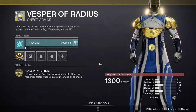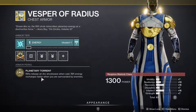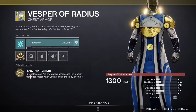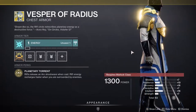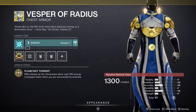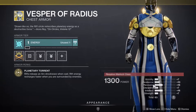Last but not least, Vesper of Radius, which is fine. Rifts release an arc shockwave when cast, and rift energy recharges faster when you are surrounded by enemies. I don't know if the rework they did to this means the arc shockwave doesn't kill when you're using stasis — I don't know if they changed that. But I honestly don't care about this chest piece. Warlocks, chime in and let me know what you guys think.